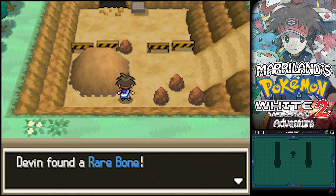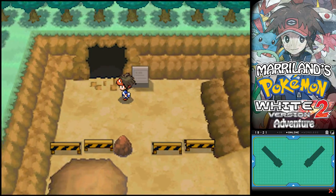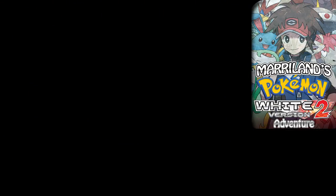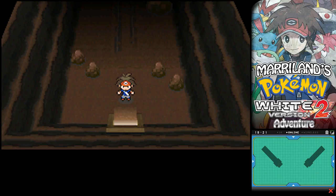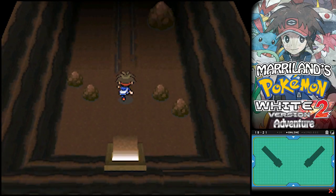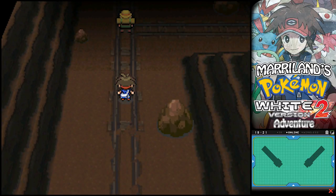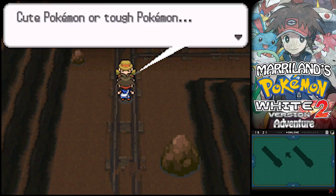Right here there's a Rare Bone - that's that item that's been hiding there since the very beginning. Yep, Clay Tunnel, let's check it out. Now, this whole thing is where you get Regirock, Regice, and Registeel. And when you have those three, you can then get Regigigas in Twist Mountain. So we're gonna do that over the course of these next few episodes, but let's check this place out.